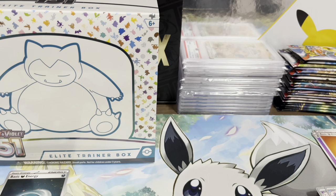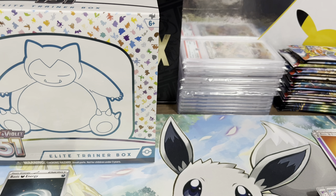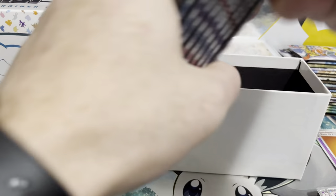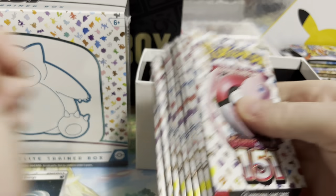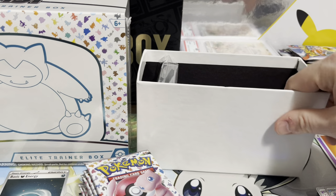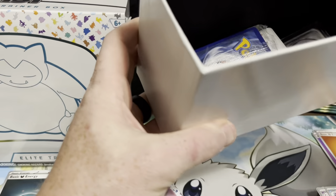We'll get into one of these ETBs now. I think these come with 9 packs — I'm not sure what's going on. Usually the special sets come with 10, like Hidden Fates, Shining Fates, Pokémon Go, all those. But for whatever reason the Scarlet and Violet special sets are going to 9. So here's the ETB opened up — 9 packs instead of 10. We got our Snorlax promo, and then the rest is just your basic coins, sleeves, deck dividers, energies, and markers.